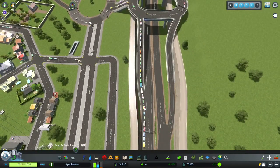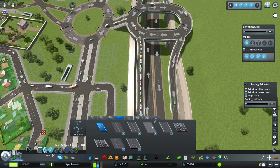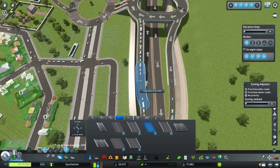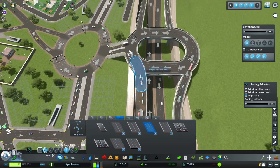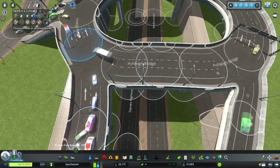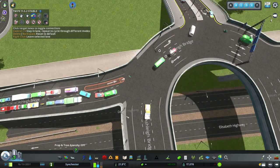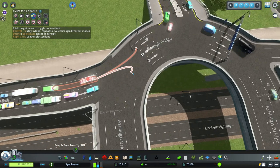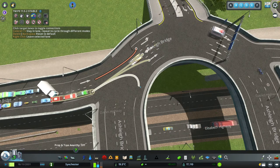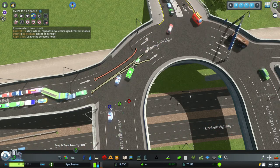What I might do is just change this to a two-lane road. Maybe this will help - it might actually cause more issues than it's worth, but let's have a little look. So we'll change that to a two-lane, two-lane all the way up to there. Now we can use the lane management tool and say this lane we only want to go into the left-hand turn lane, and these two lanes can go straight on.